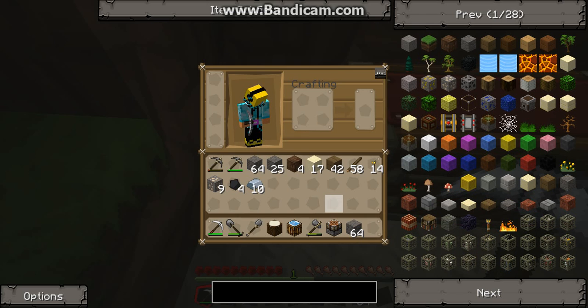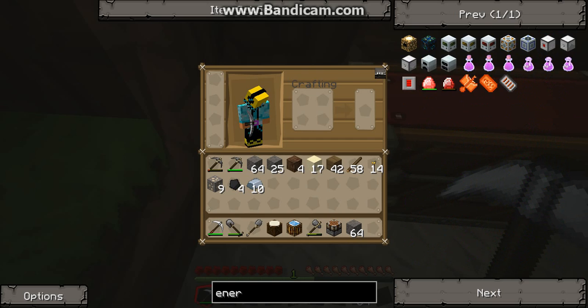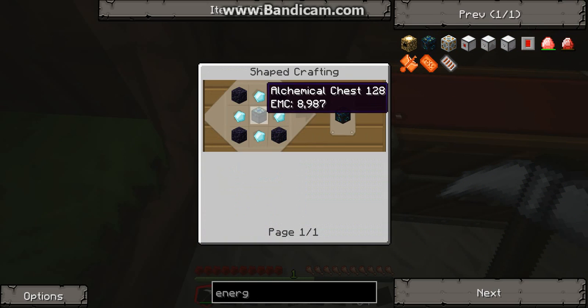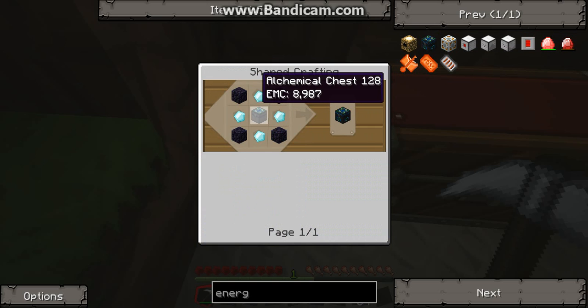Then we need arrows, so let's just focus on mining today and try to find a mine. Wait, let me type in Energy Condenser — let's see how you make that. Four diamonds and an alchemical chest.